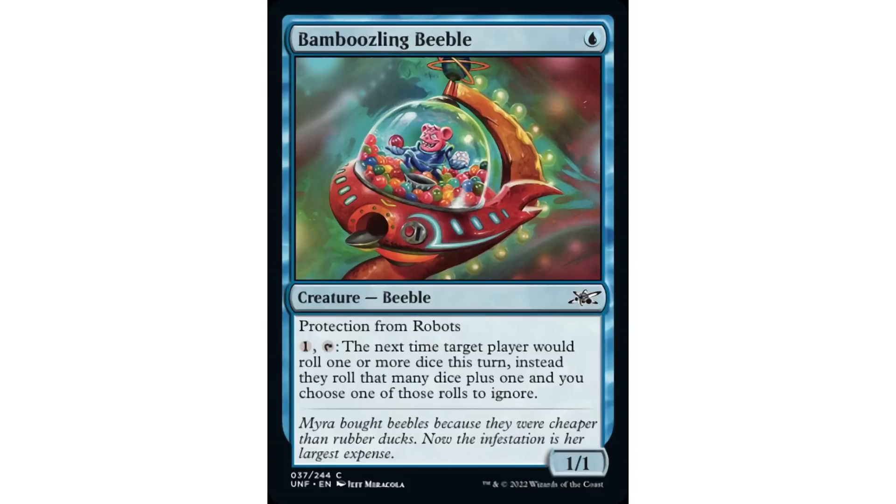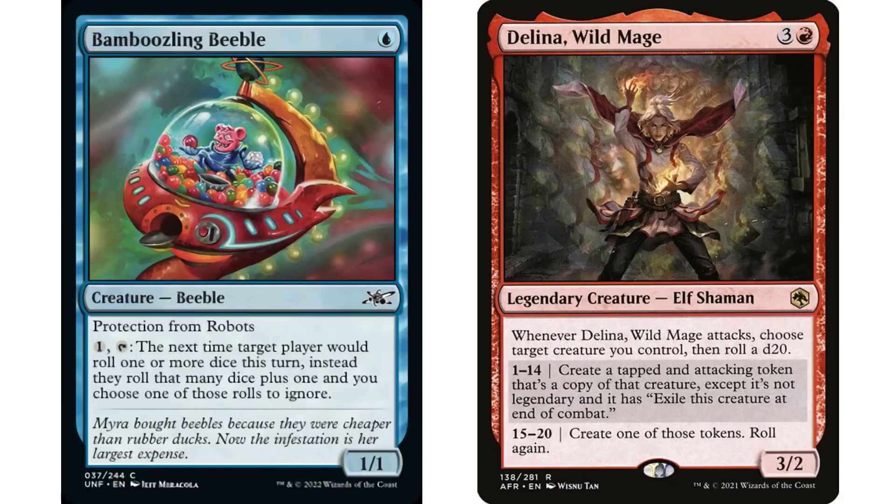If you're using it on yourself, you roll an extra die and pick the one you want - ignoring the lower roll if you want a higher roll. But with something like Attempted Murder, it's odd or even, so you choose accordingly. You can also use it on opponents: if they have a dice-rolling commander rolling a d20, you force them to roll two d20s and you get rid of the higher roll, so they're stuck with the lower one. This can be pretty darn good against a dice-rolling deck.